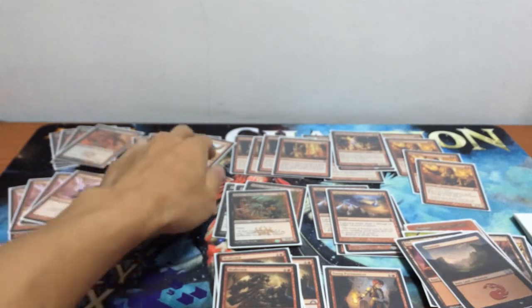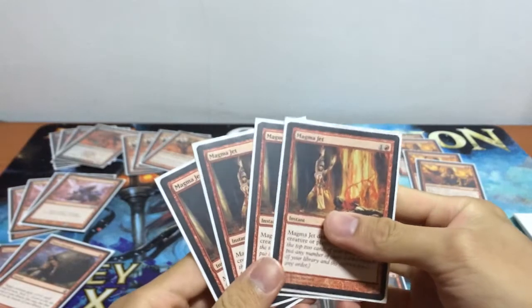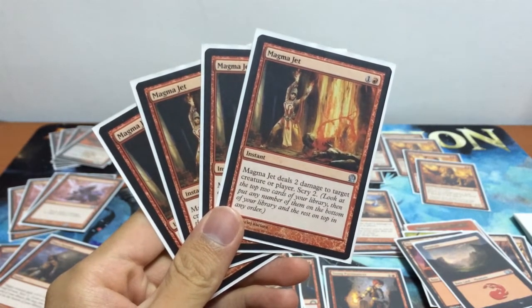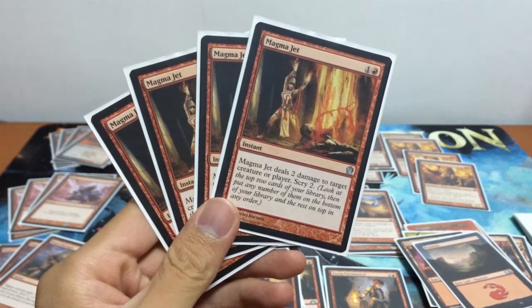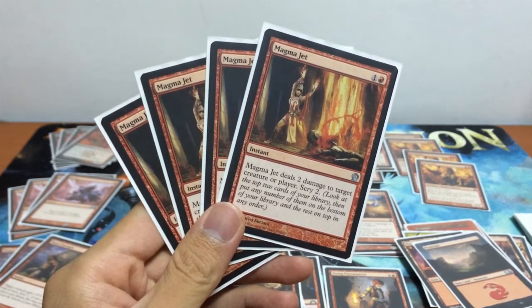Swinging your creature and pumping with Titan Strength also gives you scry 1, which is really awesome. Knowing your next draw is extremely valuable, especially in Red Deck Wins where you have no card draw mechanics — tempo is crucial every match. Moving on to my 2-drops: a playset of Magma Jet deals 2 damage to target creature or player and you scry 2 for 2 mana.